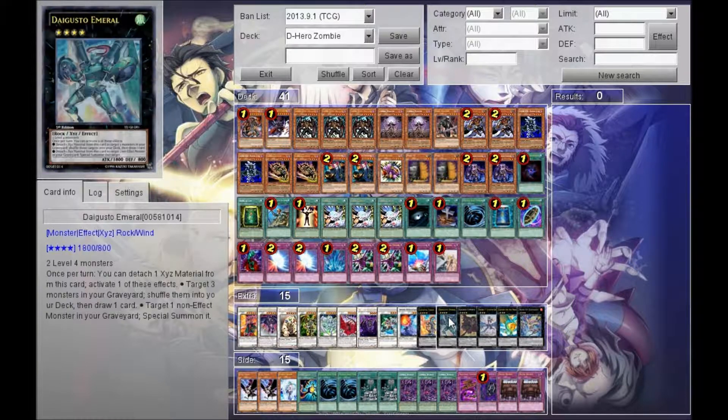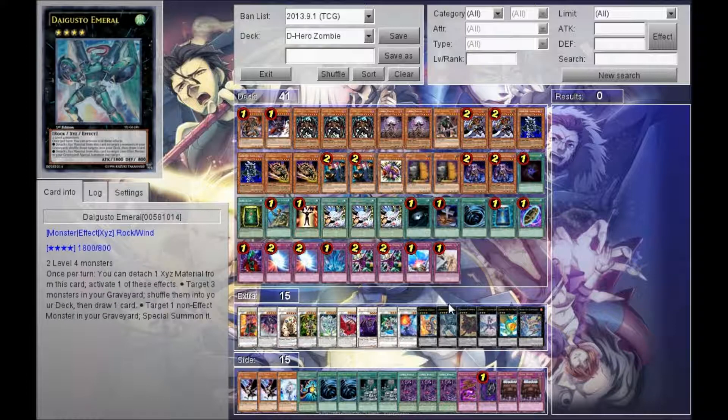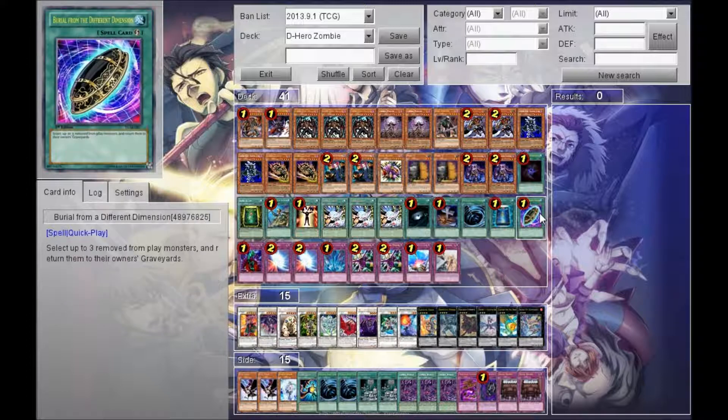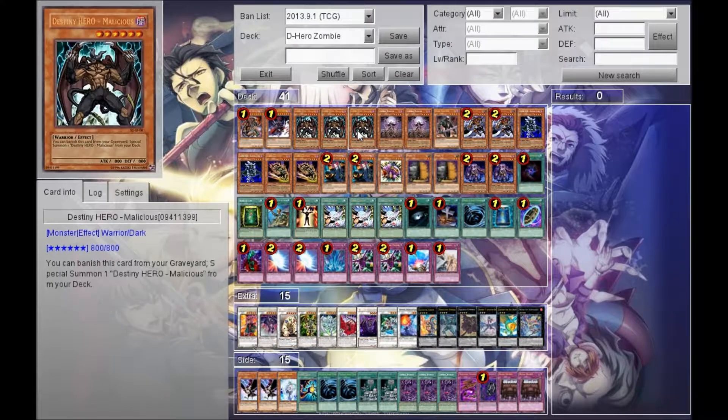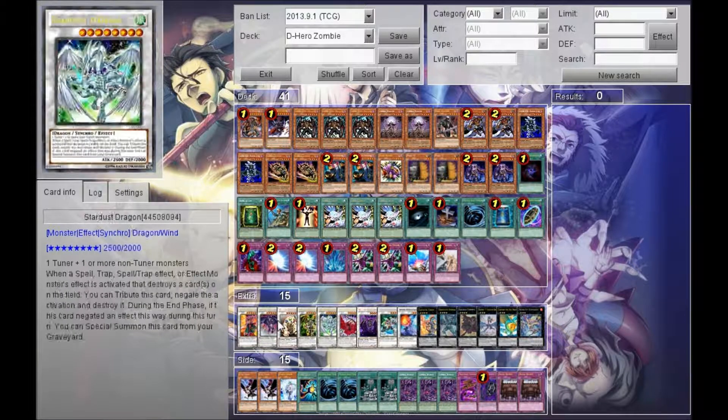The big plays I like to do are with Daigusto Emeral and Burial from the Different Dimension. Pretty much what happens is — let's say you remove two of your Maliciouses and a Plaguespreader. You have one Malicious in grave, so you go Burial, put back two of the Maliciouses and whatever else you want to remove, use Emeral, put two Maliciouses back, draw a card, and now you have two more Maliciouses that you can go through once again. The plays you can do with this deck are just really insane.